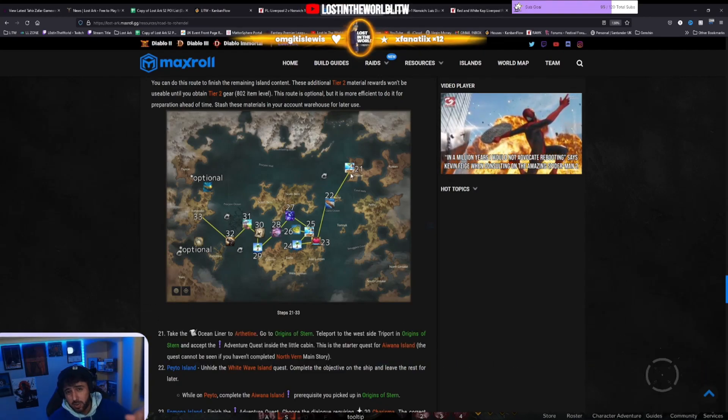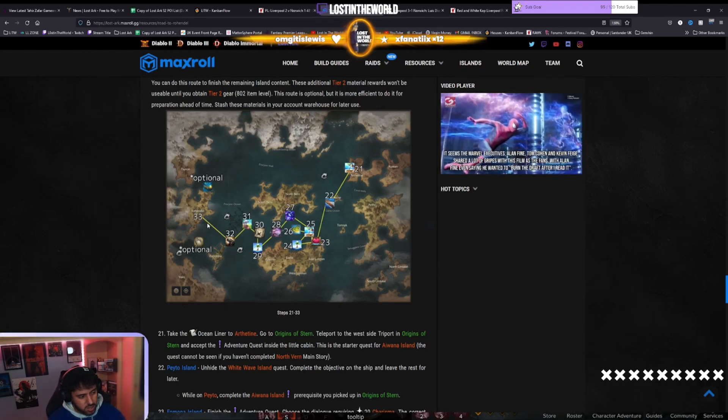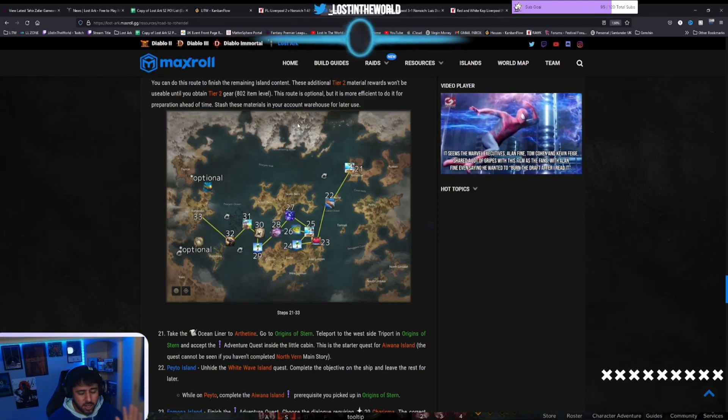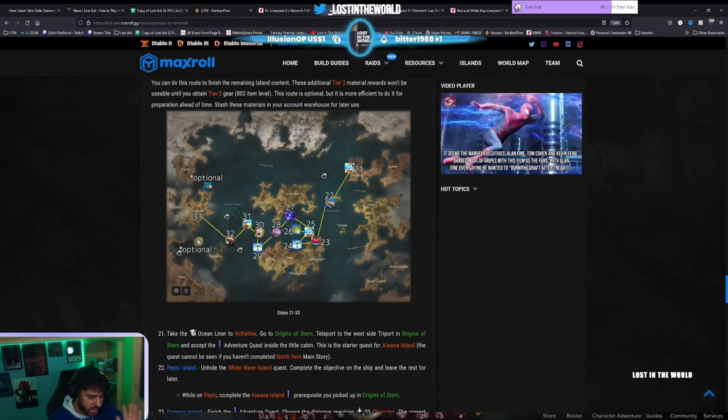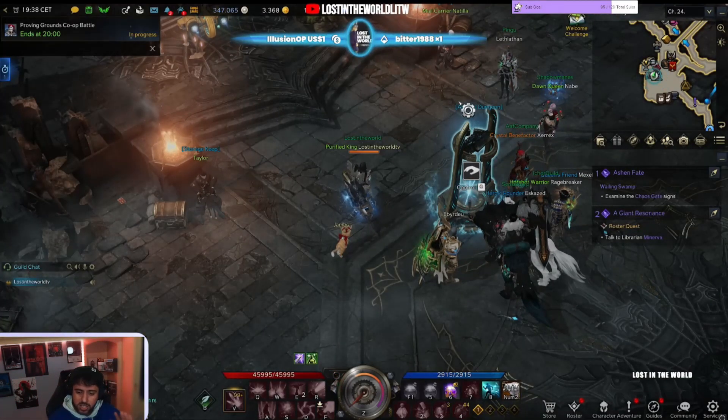This is the tier 2 mat route created by maxroll.gg - I'll put the link to this page as well as the picture down below in the description. You start up at Arthentown and literally just go to every island, complete the quests, go back, go to the islands, complete the quests, pick up your goodies and head all the way back to Rehendel. Pick up the mats and then once you're back, you're going to upgrade your character - go to the gear honing, use all the mats you've got, upgrade, and see where you're at.